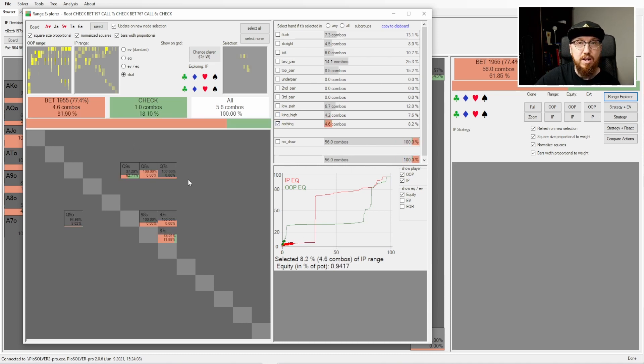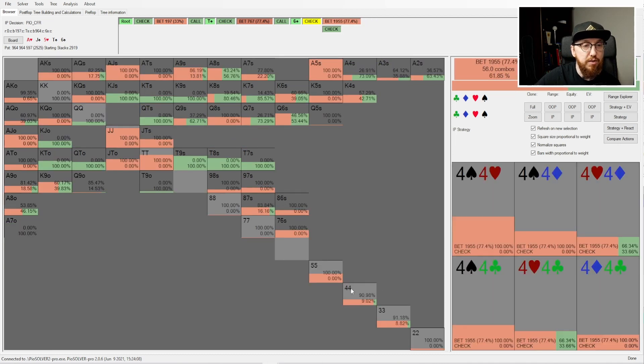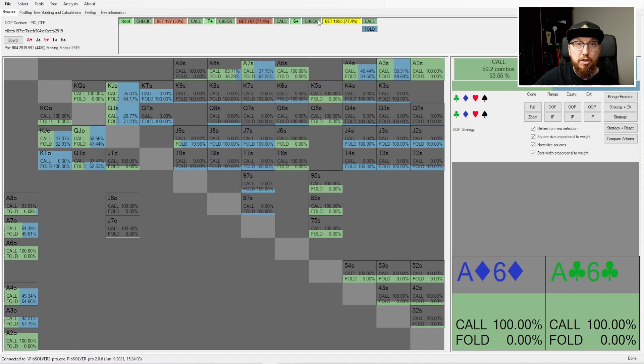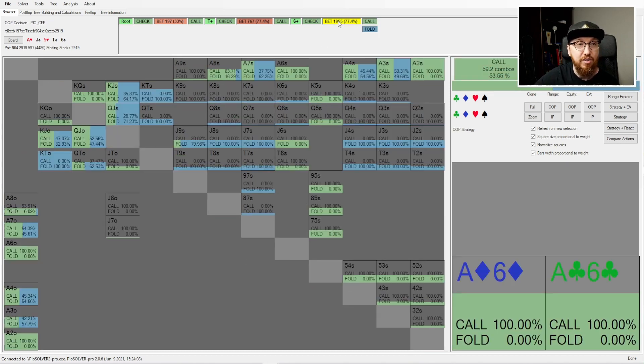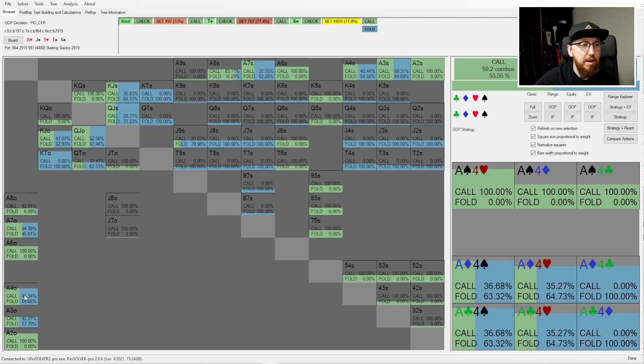We don't block any of the nothing-type hands either. I mentioned blocking pocket twos — he doesn't have too many pocket twos in this situation, which is why we get to call ace-deuce. But it's also why we don't get to call ace-three, ace-four, or ace-seven. Ace-seven calls when it has a spade but folds without. Ace-three offsuit is the same. Going back to his jamming range, threes and fours go for the bluff here, and there are some seven-x hands as well. So we don't want to have a three, four, or seven in our hand. Anytime you see the solution where only parts of the range call, it's worth going back to check what the bluffing range looks like. You don't want to block bluffs, and you want to block values.